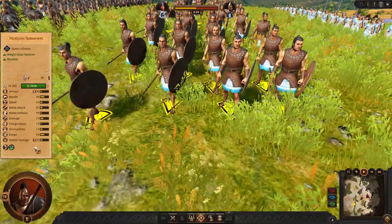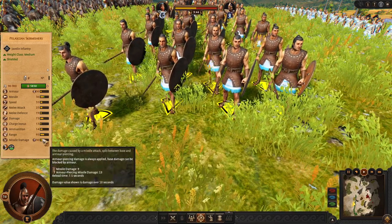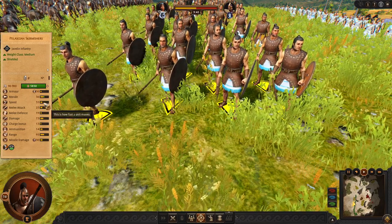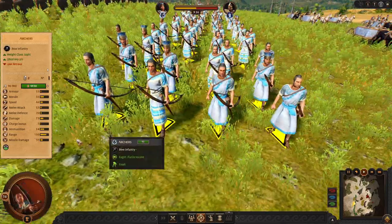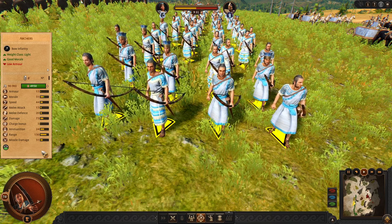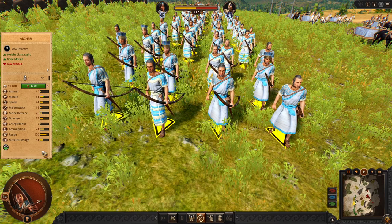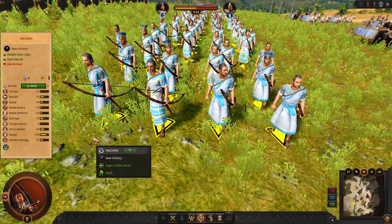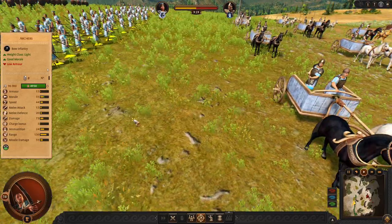For missiles we have some good javelins. They are going to deal a lot of damage against armored units, even though they are quite slow so you need to be careful. For another missile option we have Archers — these are standard, the same as Hector and Paris. In the mid game these are pretty good archers. I would use them, even in multiplayer battles.